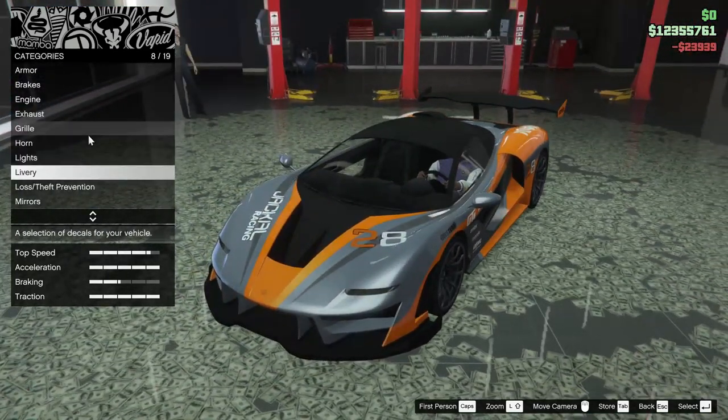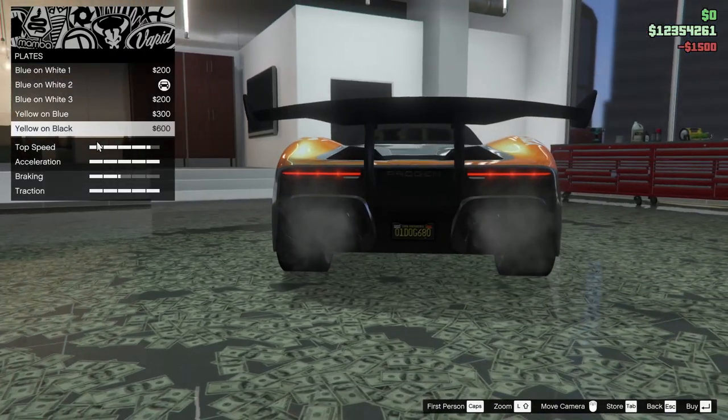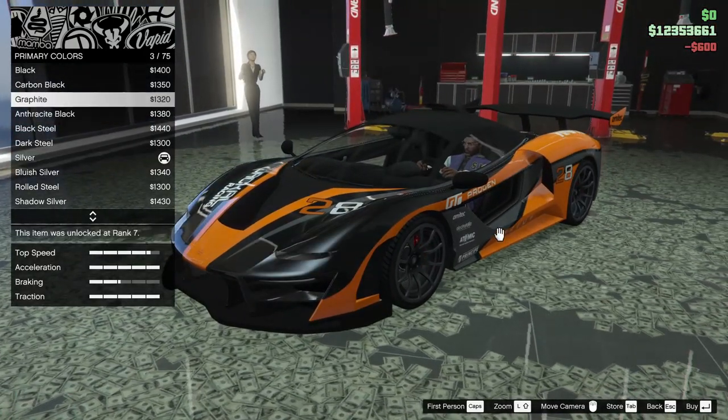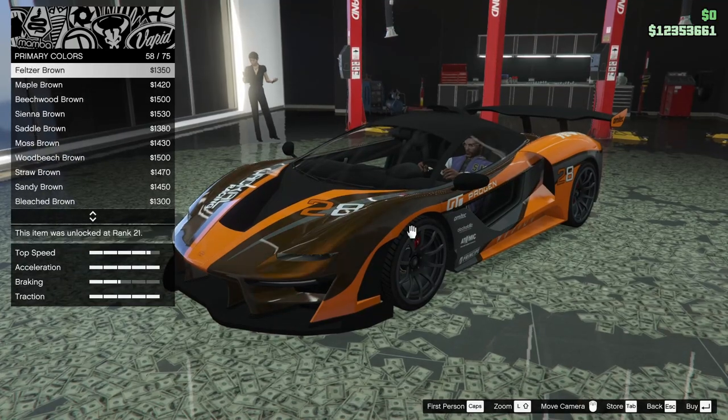For the mirrors we can do secondary mirrors or carbon — we're going to go for carbon. The plate, yellow on black of course. For the respray, I'm not sure what color I actually want to go for. I feel like the orange looks good with a lot of things, it's a really nice shade.